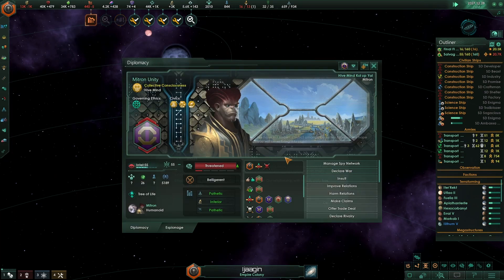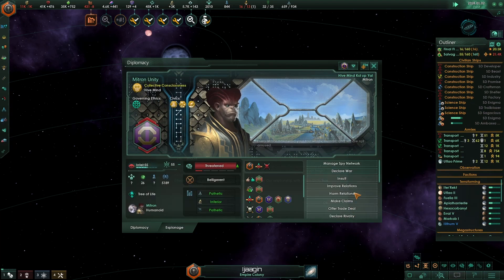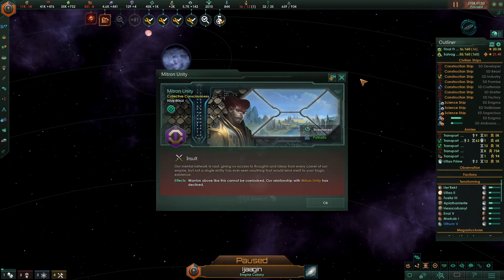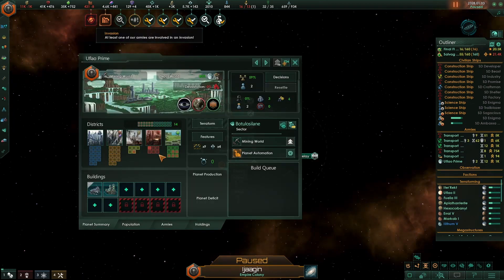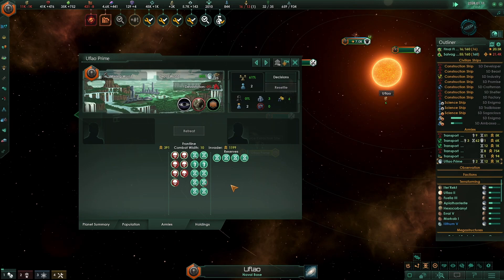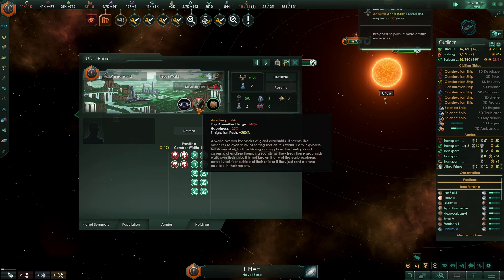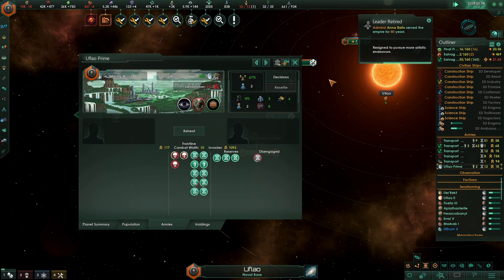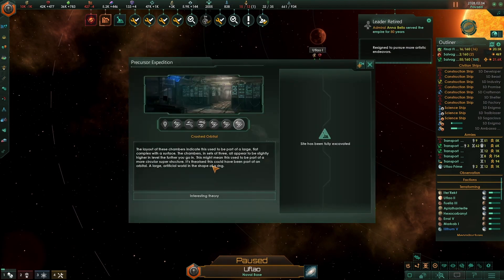We're going to sell to this. We have claimed a new world for our people. Taking care of this pest problem for our colonists. I'm really tired.